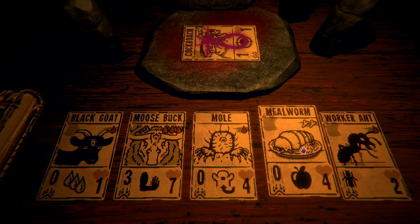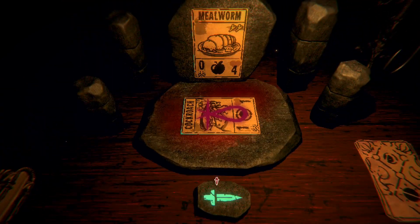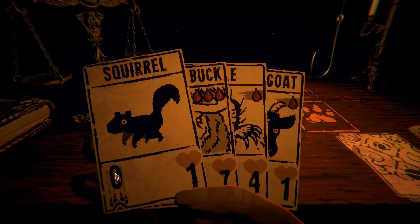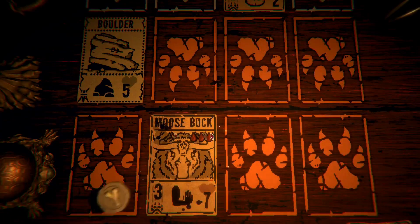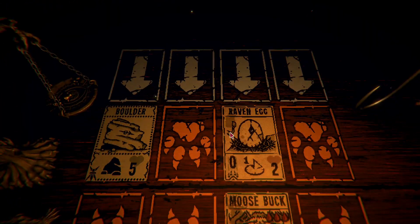Because honestly with mealworm, if we don't get a second one with worthy sacrifice or something... we can always use a squirrel. I was thinking like one-blood cards — we could always play those really easy with mealworm. Let's see here. Make sure we get that raven's egg out of the way. Don't need to worry about that.